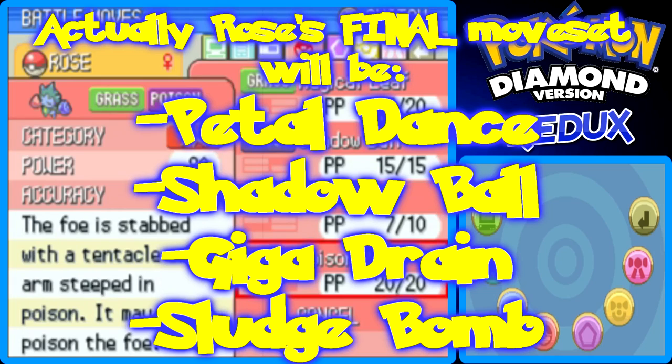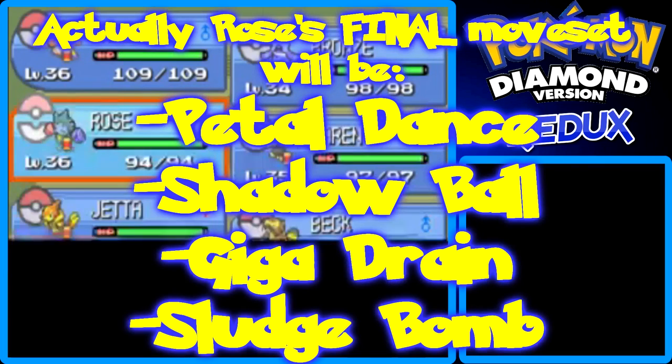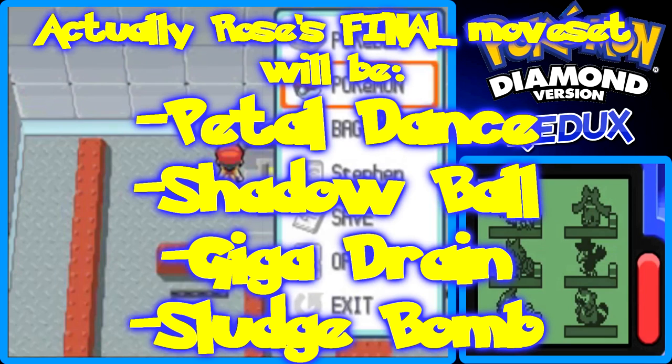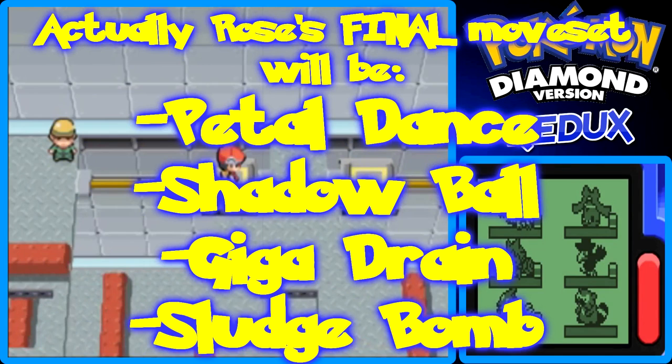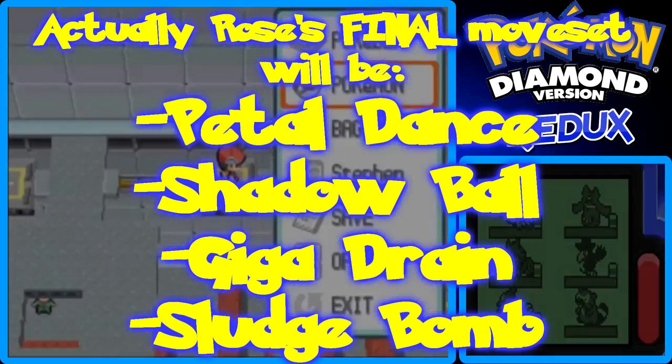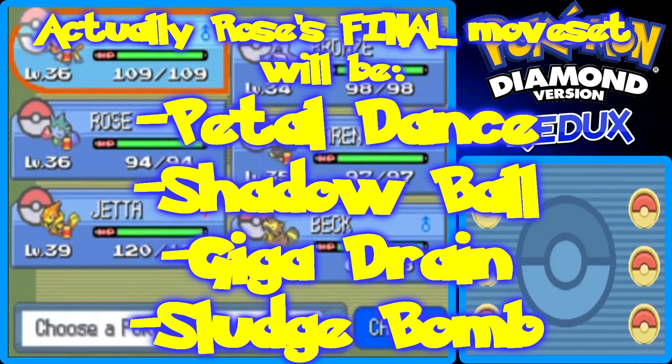I think I'm just gonna keep Poison Jab, because there aren't many situations where it's more useful than Shadow Ball. If I want to faint a Grass-type Pokemon, I should use either Inferno or Karin, because they're my Fire and Flying type Pokemon. And I want to keep Magical Leaf — that's why I gave a Heart Scale to the Move Learner — I don't want to overwrite another move and then have to get another Heart Scale to fix it. The Underground was very evil to me when trying to find Heart Scales.